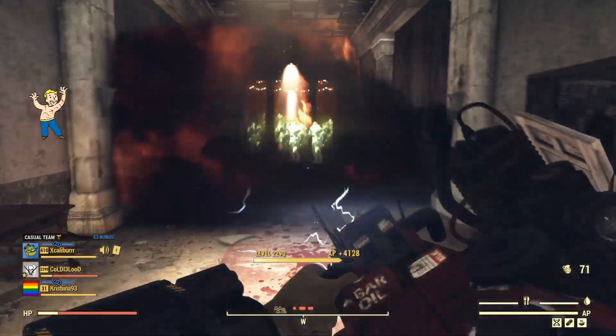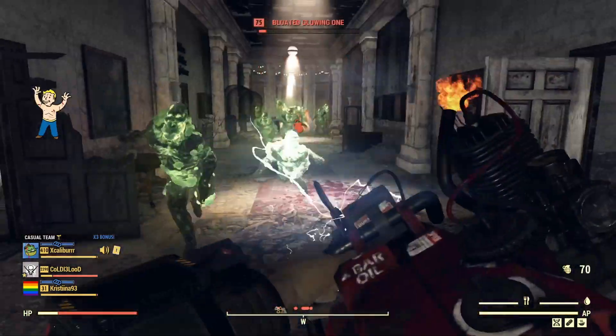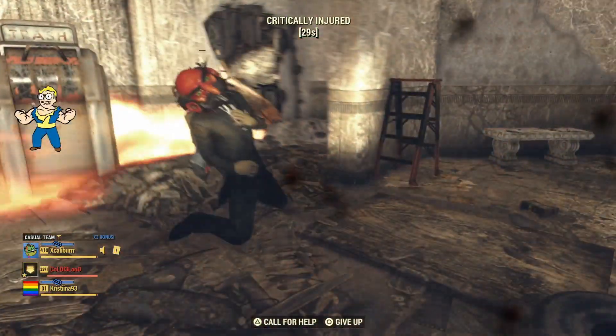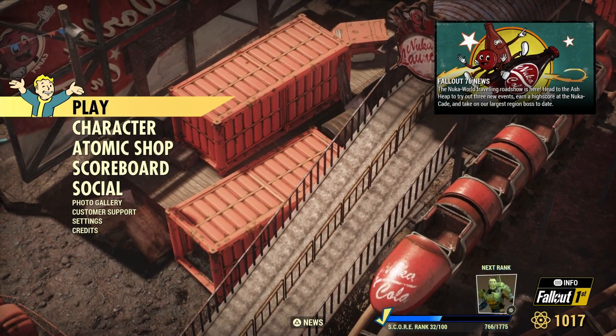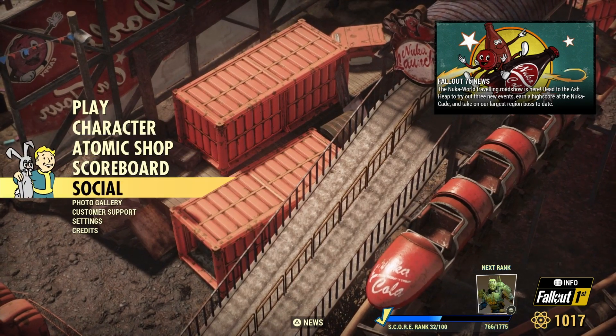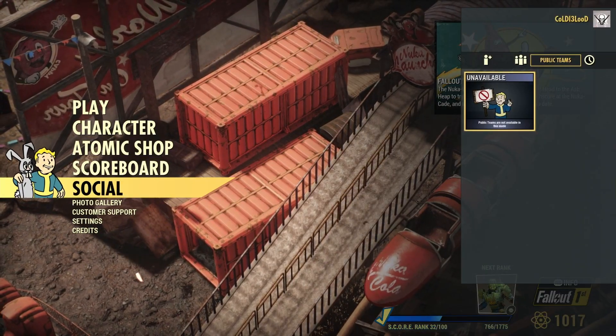I tried using grenades — they don't work very well. I highly recommend using a good weapon; even a chainsaw would work really well. Once you're done clearing out those three areas, or just the Charleston building, all you have to do is go to the main menu and come back in.